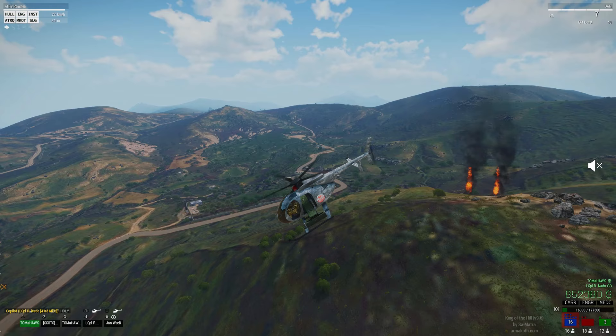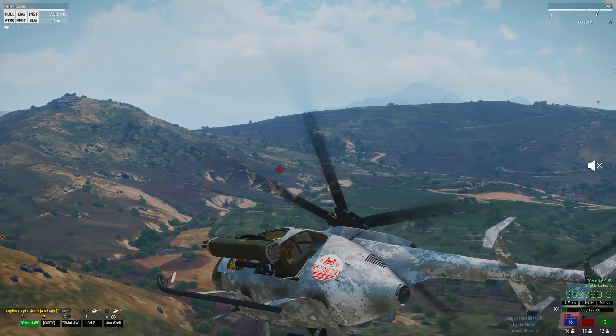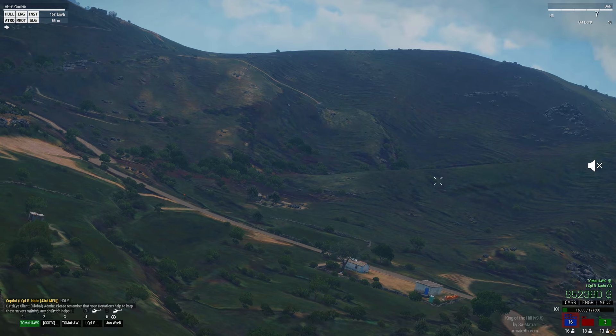The flight model for the Hummingbird and Pawnee are identical. There will however be a major difference in your styles of flying these two choppers. The Pawnee can operate as a reconnaissance aircraft using its armament for self-defence, but most typically it will function in the CAS, or close air support, category.